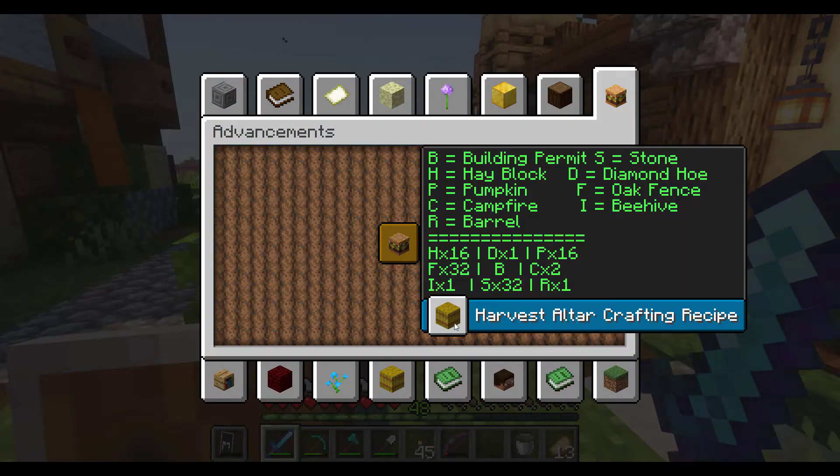We're going to need a lot more hay, which is perfectly reasonable. We also need a diamond hoe — not too out of the question — 16 pumpkins, which we're well on our way for, 32 oak fence, that's fine, a building permit of course, two campfires, a beehive, 32 stone, and a barrel. Quite a lot going on here.